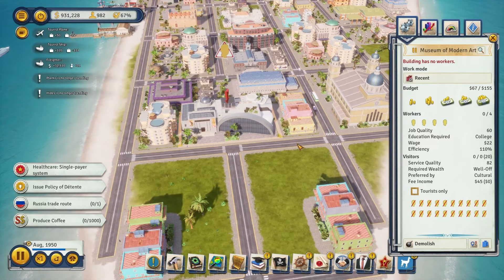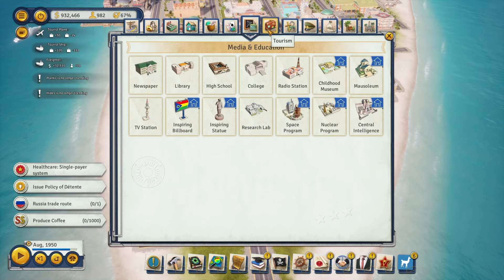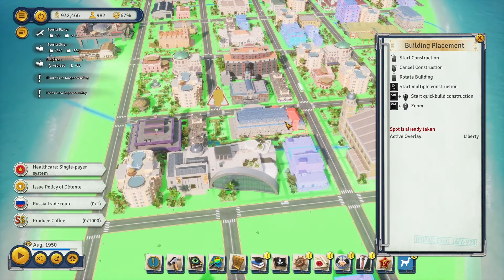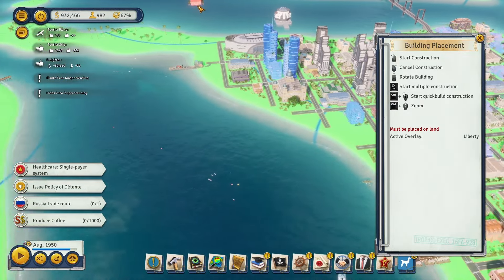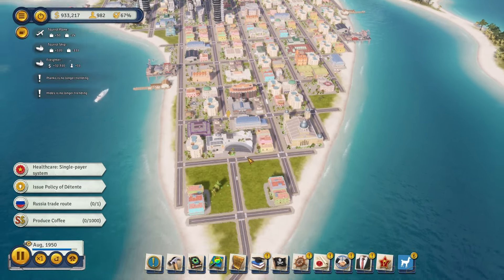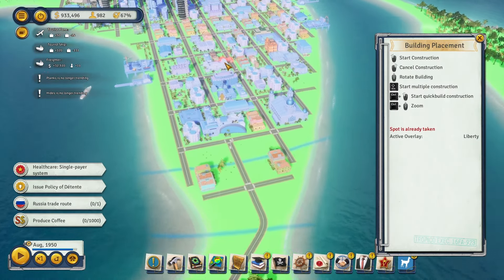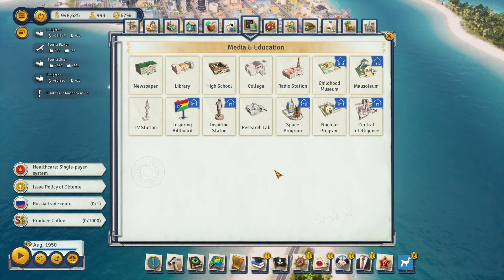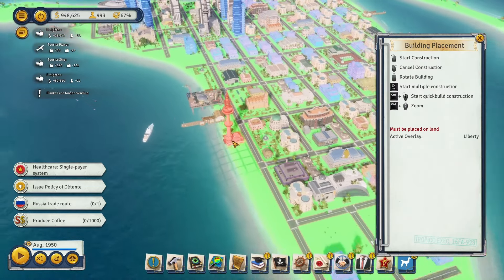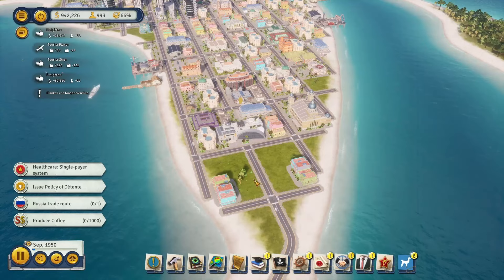I want some public services around — we already have a cathedral. Let's make sure we don't need a new newspaper, which we do not — the entire island is covered with newspapers. The radio station is almost affecting the entire island. We do have a TV station as well. Good — public services coverage is solid.